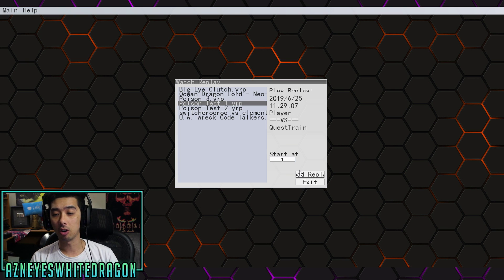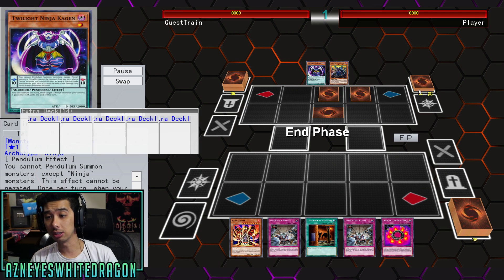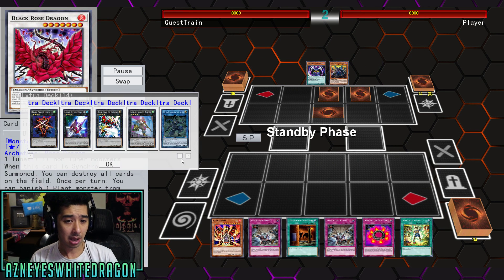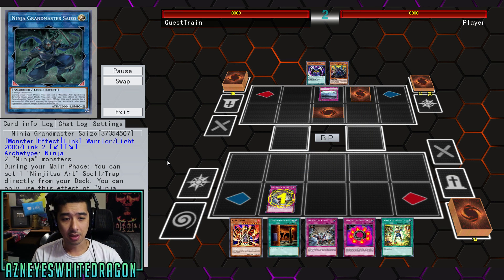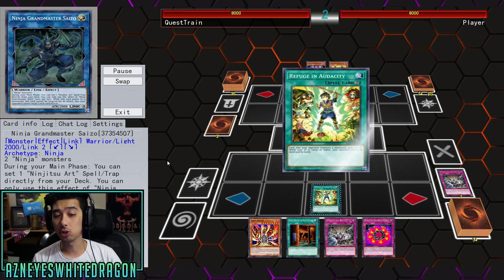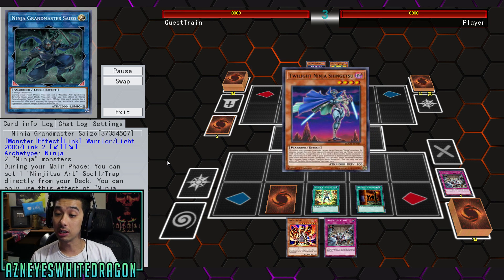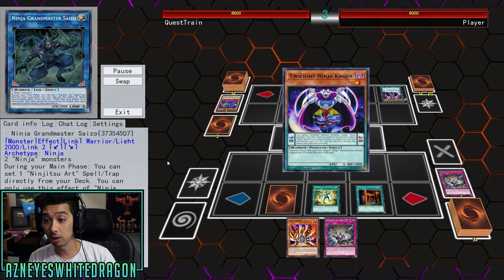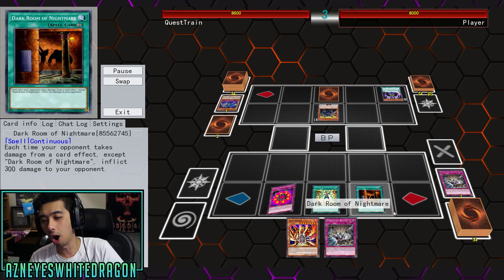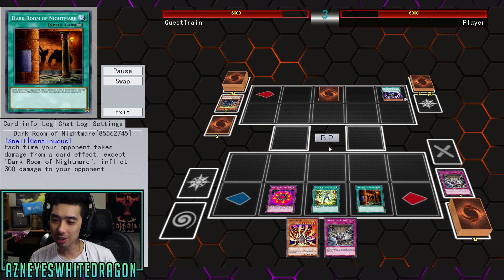We've got a few plays here courtesy of Quest Train — shoutouts to you. This is going to be up against the new Ninjas. The new Ninjas have a new Link Monster that has the ability to set a Ninjutsu spell or trap. Ninjas are actually good when you can get rid of your opponent's cards — you're tributing and getting rid of your opponent's stuff — but in this deck our monsters don't really matter because our win condition isn't really based on that.